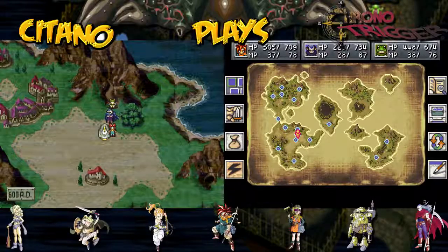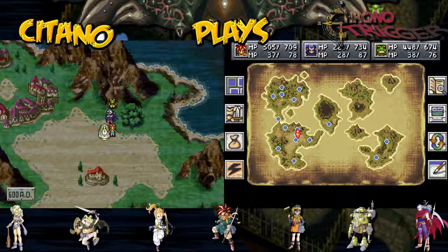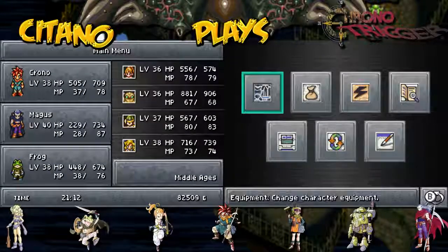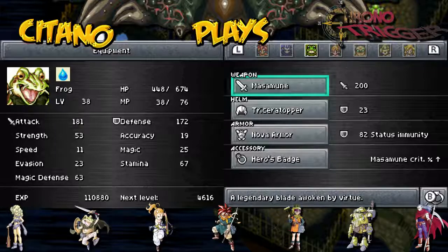This is Titanoplay's Chrono Trigger! Last time we finished off the storyline with Cyrus' Ghost — we calmed him down, and the Masamune got upgraded to become a beast of a weapon. The only Masamune, which we also got from the Ruins, is 150 attack power, and the upgraded one is 200. The best weapon in the game by far for Frog.